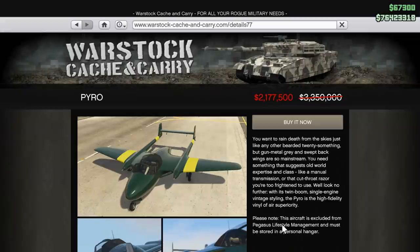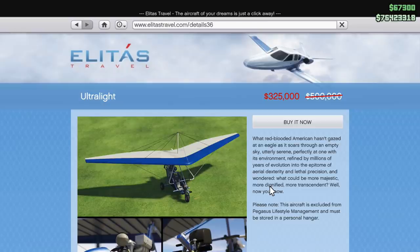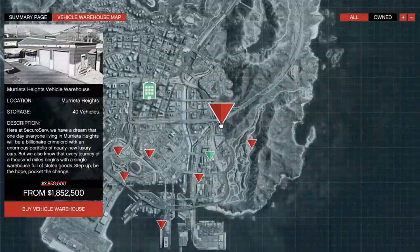As far as discounts go this week, there is 35% off the Pyro, the Nokota, the Starling, the Rogue, the Ultralight, the Volatile, the Chula, the Mungo, Hangars, Hangar Workshops, and Import and Export Vehicle Warehouses.